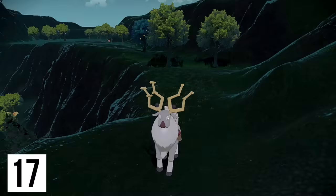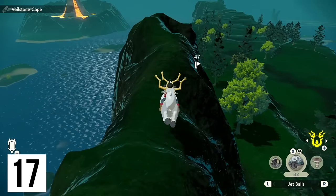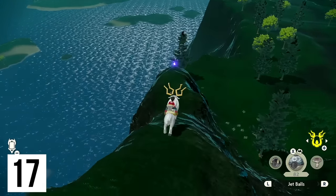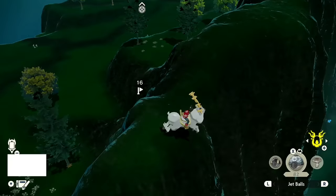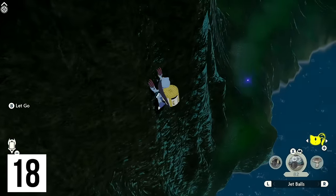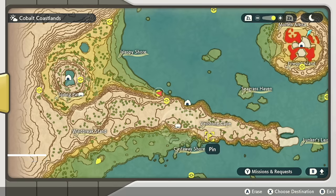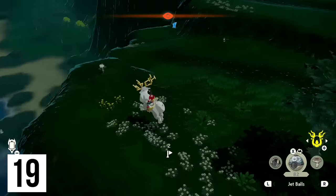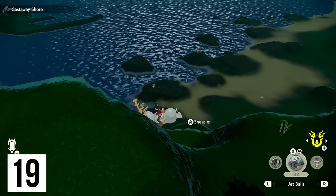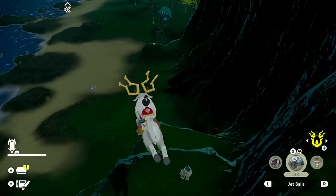Next up we are going to be scaling up to the Windbreak Stand and making our way to the Veilstone Cape, strolling along the highest part of this cliff. Back to the area we'd scale from if we were down there on the right — the very tip of it is our wisp. From here we can actually climb down with Sneasler to make a safe landing for our next wisp, which is right down there. We have two left back on top of the Veilstone Cape — this one we could do some strategic falling for, and taking a fatal amount of damage from this fall is not very likely.